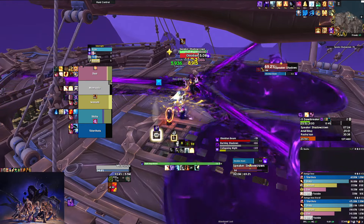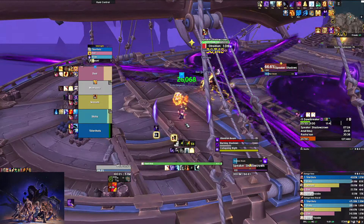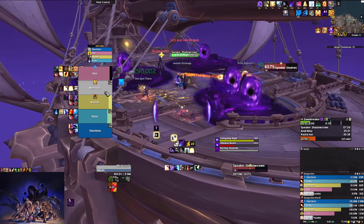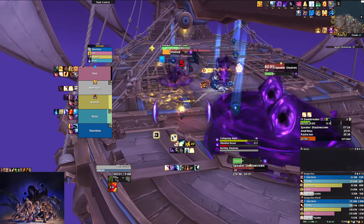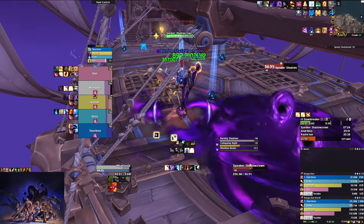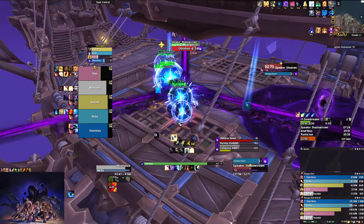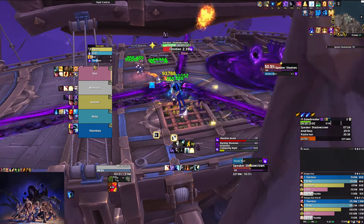The next thing is Collapsing Night. What this does is target two random players — it tries to prioritize ranged players. She puts a little debuff on the ground and you want to move out of it. You can see when you're targeted ahead of time. As a general rule, as Collapsing Night goes out, already be moving, because as long as you're in motion you won't take damage from it — when it drops on the ground you will take a lot of initial damage.